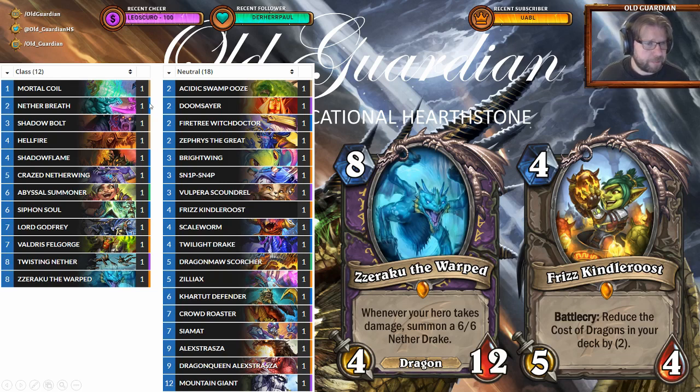In this build that I made, Nether Breath — obviously, if you're holding a dragon, deal 4 damage with Lifesteal. So that's a great spell, it's a healing spell. I'm still running Card to Defender in this one, because I really think I'm going to need that healing. And obviously Zepris can give some healing, so that can sometimes help. Alexstrasza can potentially also be used to heal yourself, and it can be used to provide lethal. And there is some healing in Siphon Soul, but healing can be a problem.